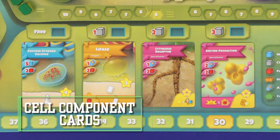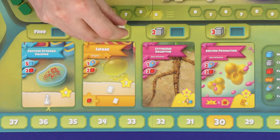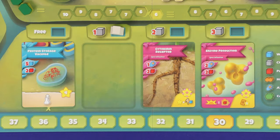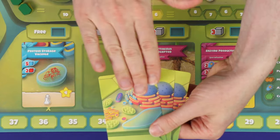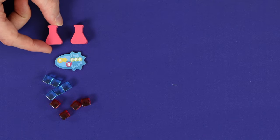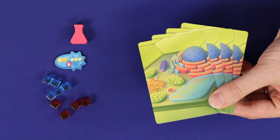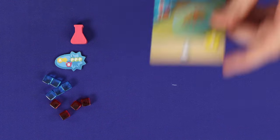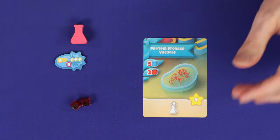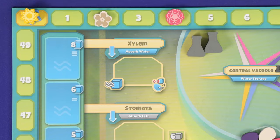At the bottom of the board are 4 cell component cards, each with an associated action space. When you place in one of these spaces, pay the carbon dioxide cost shown and then take the card into your hand. You may hold any number of cards in hand. At the end of any one of your daytime phase turns, after placing your action marker and resolving the action, you may play at most one card from your hand — even on the same turn you gained it. To do this, pay the resource cost shown on the left hand side, immediately gain the points printed on the card, and then resolve its effect.